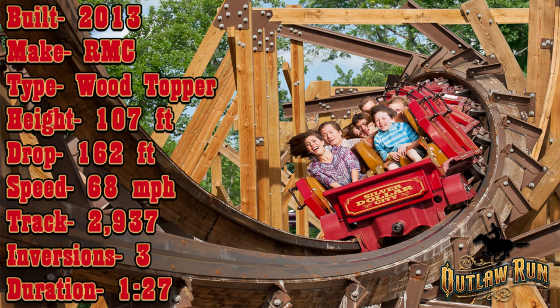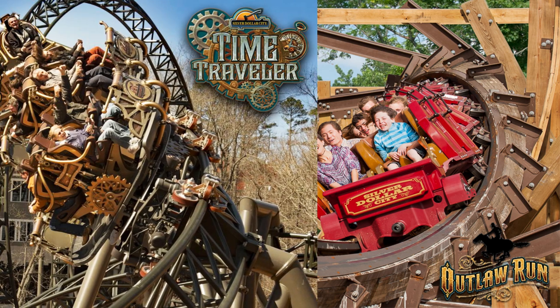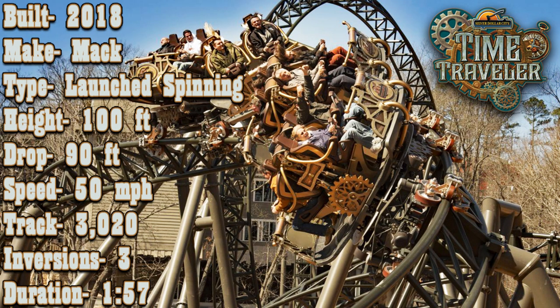Outlaw Run opened in 2013 and is a wood topper track coaster built by RMC. It has a max height of 107 feet with a drop of 162 feet and a top speed of 68 miles per hour. Outlaw Run features three inversions on its 2,937 feet of track for a total ride time of 1 minute and 27 seconds. Time Traveler opened in 2018 and is a launch spinning coaster built by Mack Rides. It has a max height of 100 feet with a drop of 90 feet, a top speed of 50 miles per hour, and three inversions on 3,020 feet of track for a total ride time of 1 minute and 57 seconds.